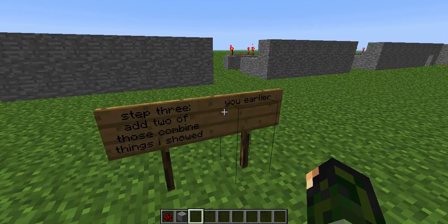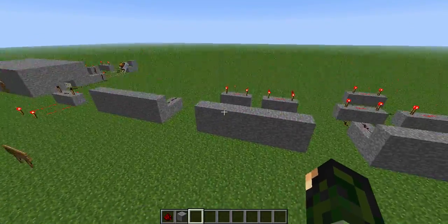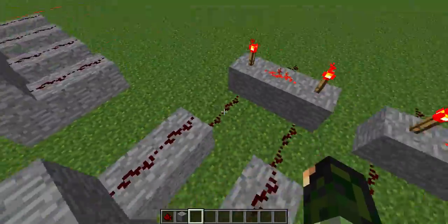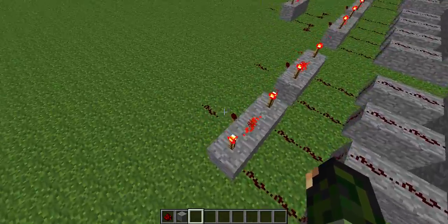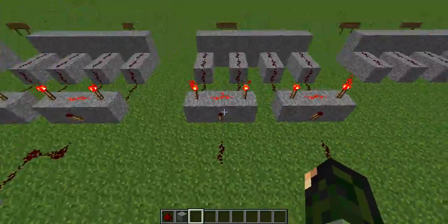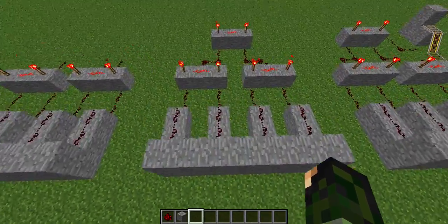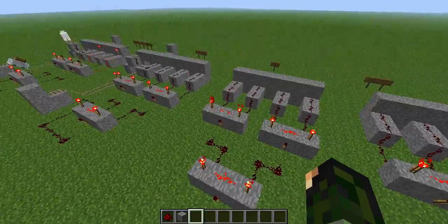Step three: add two of those combining things I showed you earlier. So you put these two into one — so you have put those all like that. And for step four, add another one of those things again to connect those two things we made earlier. And so then there's a final outcome.